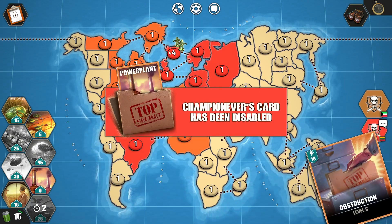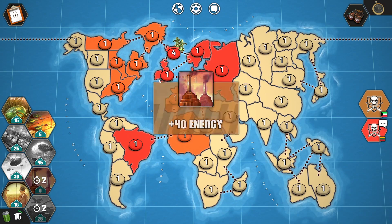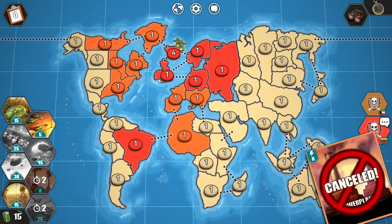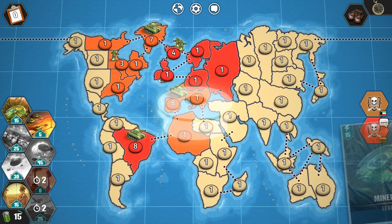Round three. My opponent disables my power card — really smart play — plus 40 energy for him. He gets defense throws. My power card gets disabled. I send reinforcements to Europe.